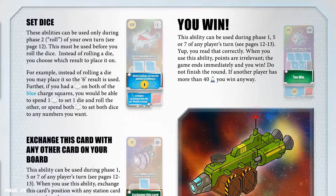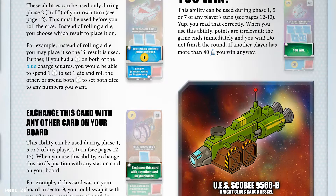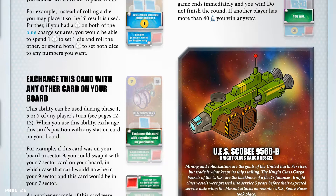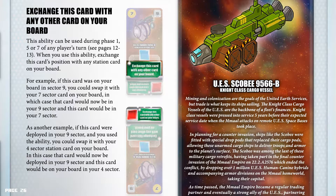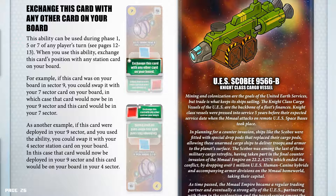Exchange this card with any other card on your board: this ability can be used during phases 1, 5, or 7 of any player's turn. When you use this ability, exchange this card's position with any station card on your board. For example, if this card was placed in sector 9, you could swap it with your sector 7 card — that card would now be in your 9 sector and this card would be in your 7 sector. As another example, if this card was deployed in your sector 9 and you used the ability, you could swap it with your sector 4 station card — that card would now be deployed in your 9 sector and this card would now be in your 4 sector.